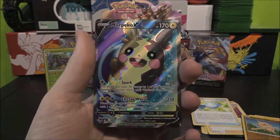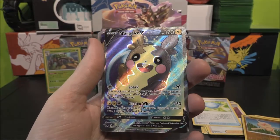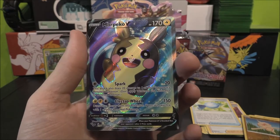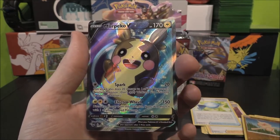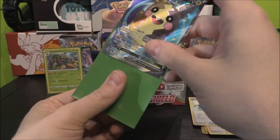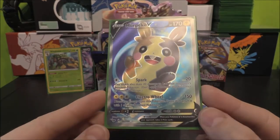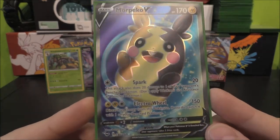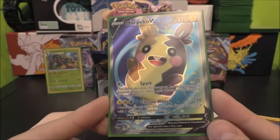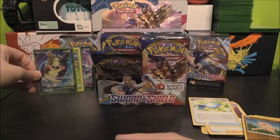Wow — that is a Morpeko V Full Art! That is very nice. Look at that bad boy in person — oh, that looks amazing! All the shine. You can just see the texture as well — that is insane. Absolutely amazing. We don't even have the normal Morpeko yet! I think even putting it in a sleeve just slightly dulls it down — just to pull it out and look at those textures is amazing. Love what they've done with this. Full Arts look amazing.